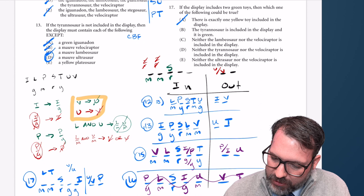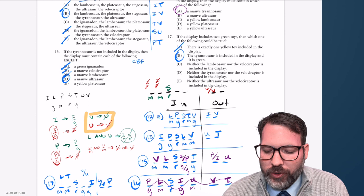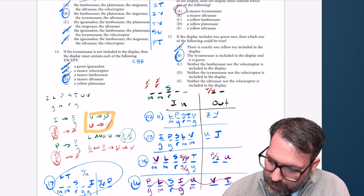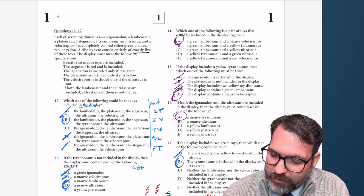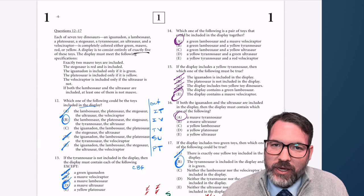Finally, the only general question — number 14: which pair of toys could be included in the display together? We have a lot of scenarios worked out. Green L and mauve V — from question 17, we could have L green and V mauve with U outside. So 14 is A. Not checking the other answers saves time — it might occasionally mean we get one wrong, but you're buying yourself extra time and the trade-off is worth it.